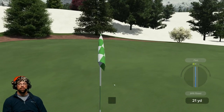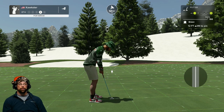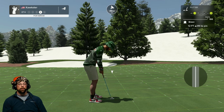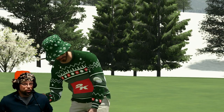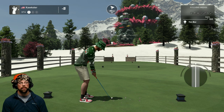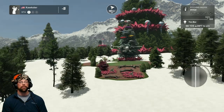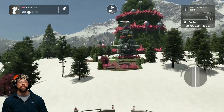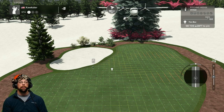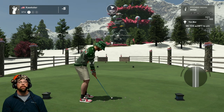A little long on the bunker shot. Splash shots are very tricky in this game — they've gotten better, they did fix some things because it was almost impossible before. You want to get somewhere near a perfect tempo. On a blast shot you want quite a bit of loft and spin depending on what the green looks like, but pretty much always 100% backspin — you don't want the ball rolling out too much. Adding a little bit of loft and quite a bit of backspin here, hopefully it carries right up there.